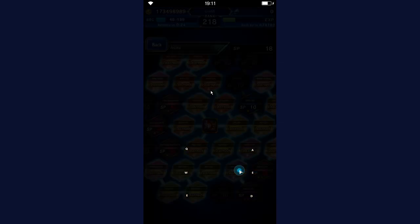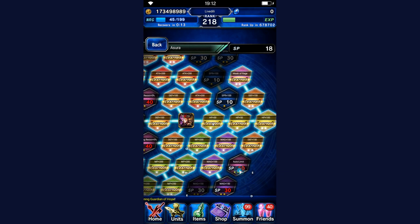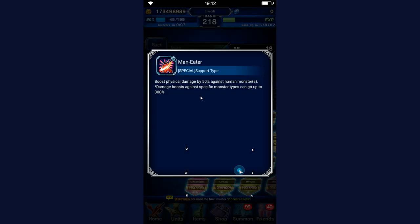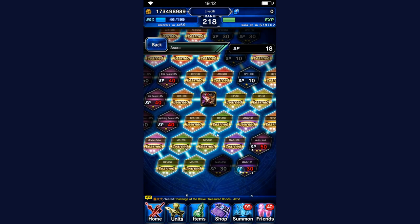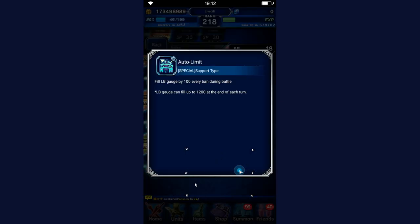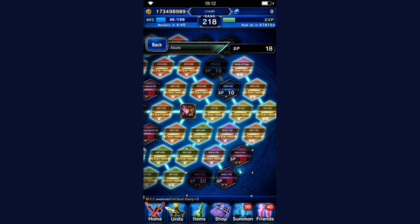Asura is next, and she's pretty much the same situation as Behemoth — you eventually want pretty much all her tiles. The most important things are the Man-Eater tile for 50% physical damage against humans and the Magic Man-Eater tile. After that the rest is up to you. Auto Limit is nice to have for the additional 100 LB fill. The rest you can do sometime later.